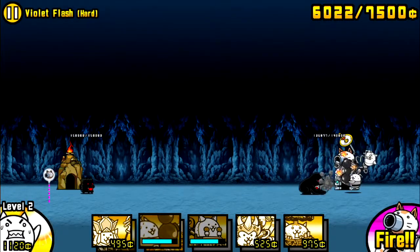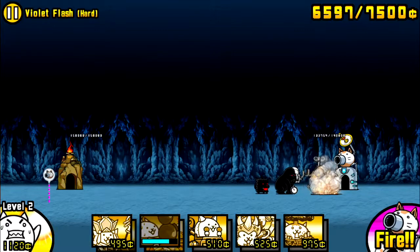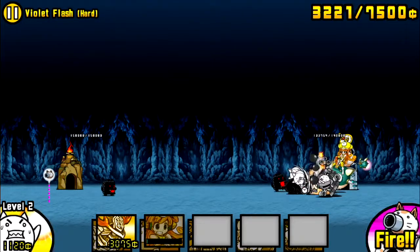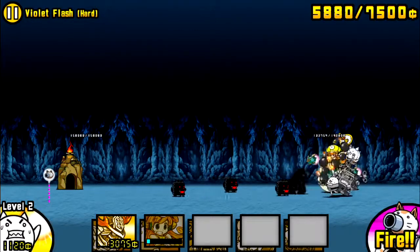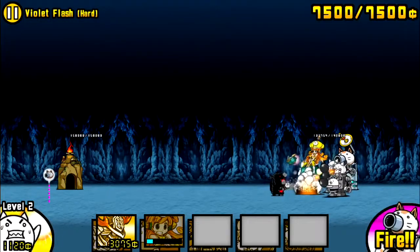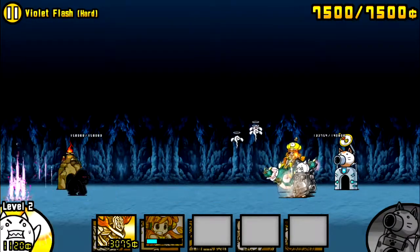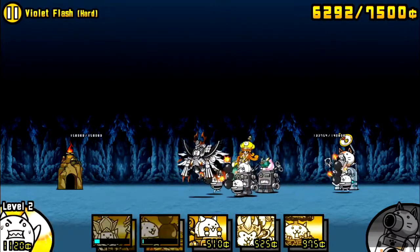They can't reach my base. Then we have my brand new uber super rare - Kai type something - which has resistance to floating and can survive one lethal strike. I'll clear up the field, and Yukimura is just extremely fast and has massive damage against black enemies, which should be extremely good for this stage.